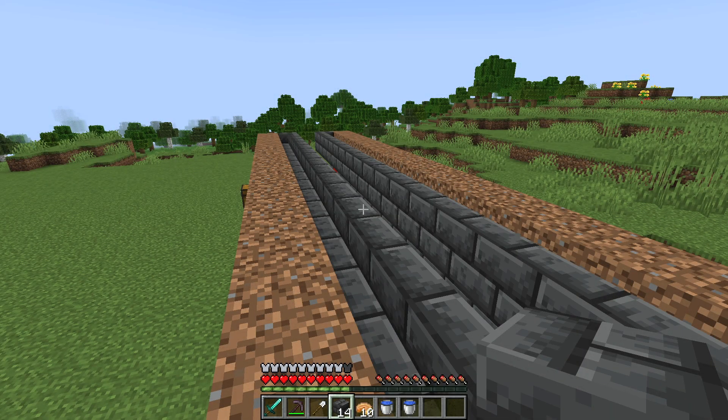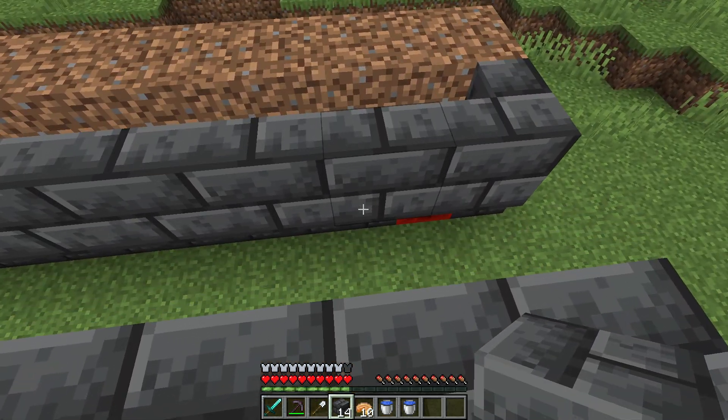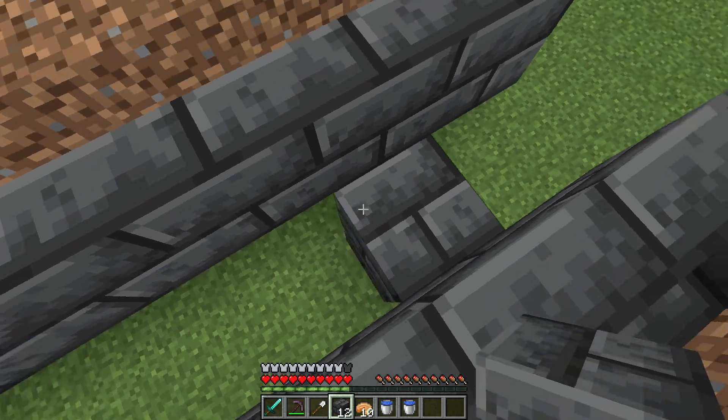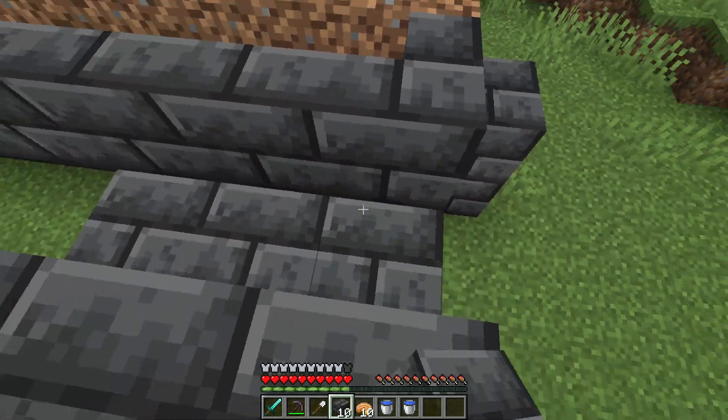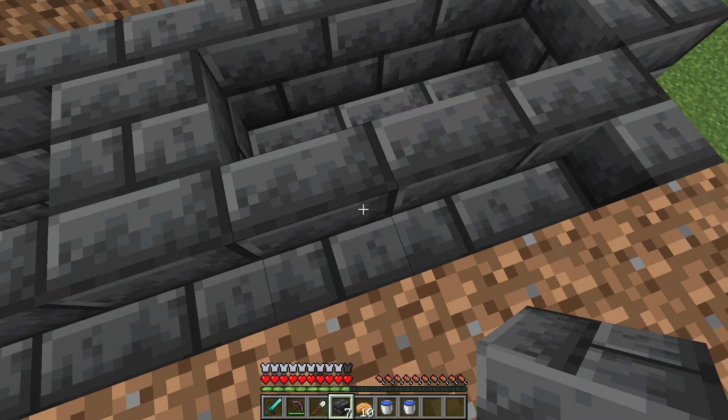The purpose of the stairs is to hold our water to make the sugarcane grow. So we're going to make ourselves a little bit of an infinite water source right here by making a three by one chamber, and then we can start placing our water inside these stairs.